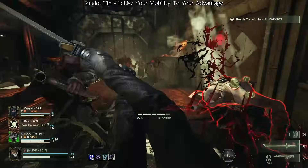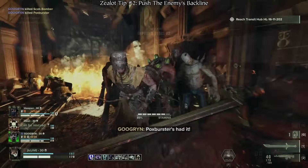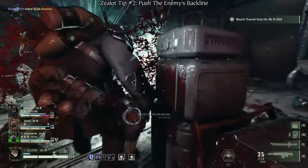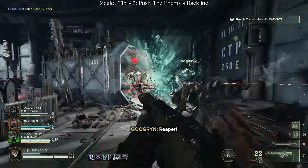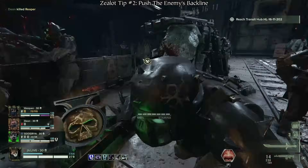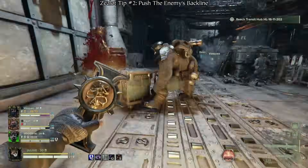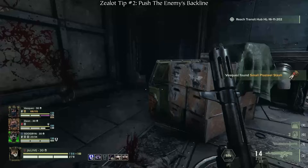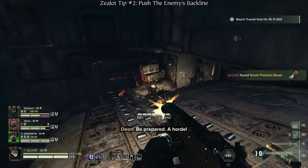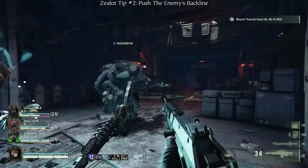Simply put, as Zealot, the more freely you move across the battlefield, the more success you will find. Additionally, your speed and toughness can also aid you in directly pushing into the enemy. While you can push with your frontline to take on the enemy headfirst, it's often a better idea to instead push into the enemy's backline to force them to either flee or engage in melee combat. This, in turn, allows your team to more aggressively push forward and overtake the enemy's position without requiring your team to stay locked in cover exchanging fire with them for an extended period of time.